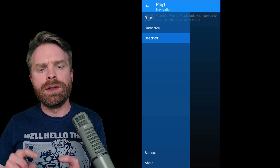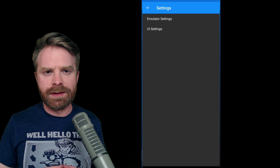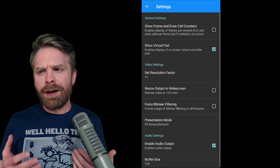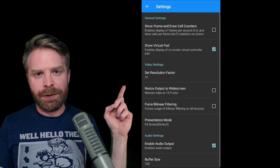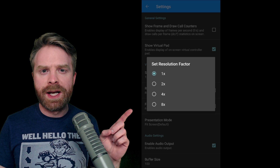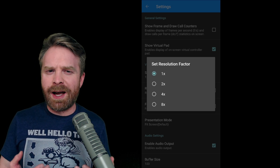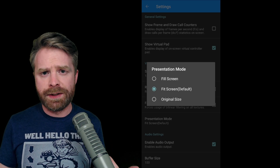On the Play menu, we have five options: Recent, Homebrew, Unsorted, Settings, and About. In Settings, there are Emulator Settings and UI Settings. The top two emulator options are purely visual — the frame rate counter and Show Virtual Pad for touchscreen controls, though I probably don't recommend touchscreen controls for PS2 games. For video settings, we have Set Resolution Factor, Resize Output to Widescreen, Force Bilinear Filtering, and Presentation Mode. You can crank the resolution up to 8x, though I wouldn't recommend it since this emulator is taxing and not well optimized. I'm keeping it at 1x and Fit Screen.